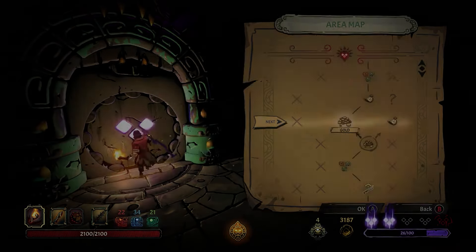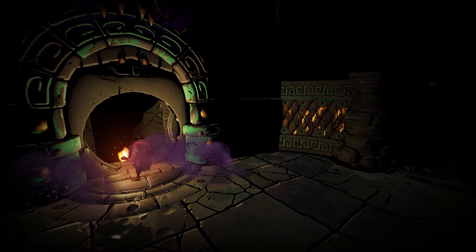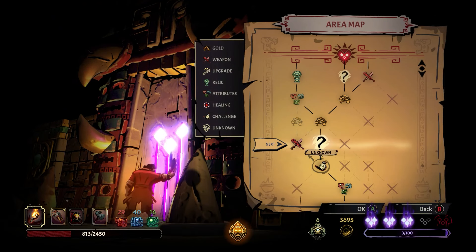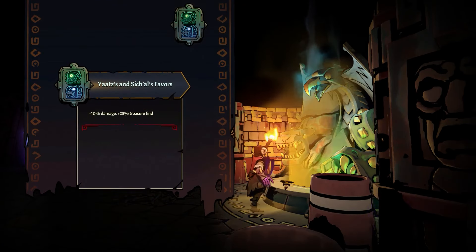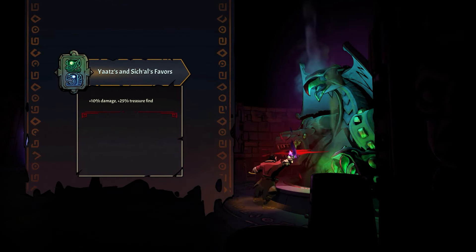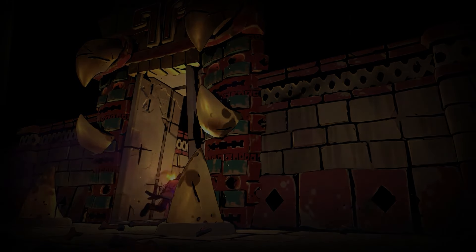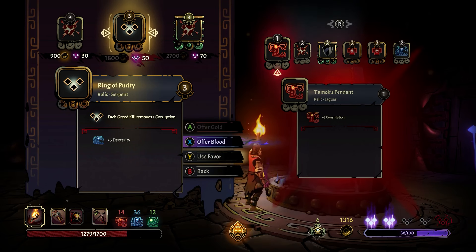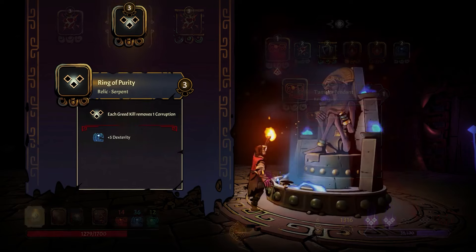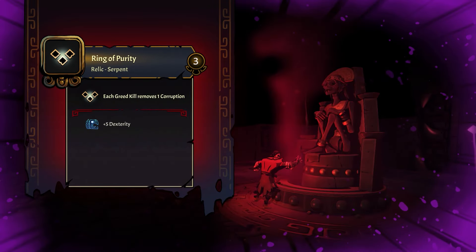There's a lot to think about before you even enter a level in Curse of the Dead Gods. Each level is tied to a specific reward, whether it be gold, a stat boosting relic, a new weapon, an upgrade to an existing weapon, or attribute points to your constitution, dexterity, or perception. Everything has a price, so I had to consider whether I should pass up a tangible reward in favor of collecting gold so I could afford the next shop, or whether I was able to spare the corruption cost of using a blood offering. It's very strategic in ways that favorably brought to mind deck-building roguelites such as Slay the Spire or Monster Train.